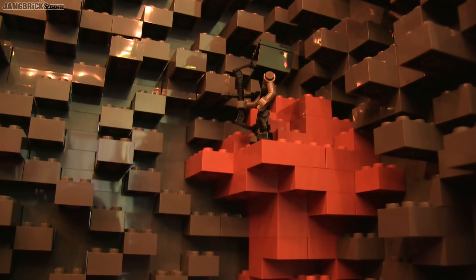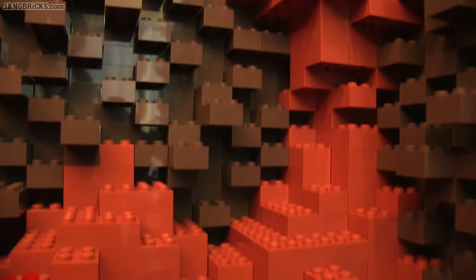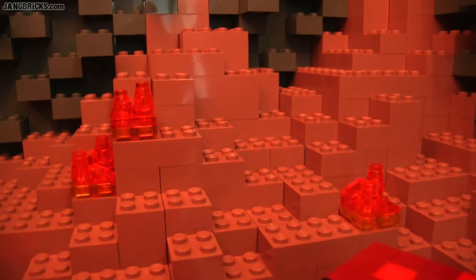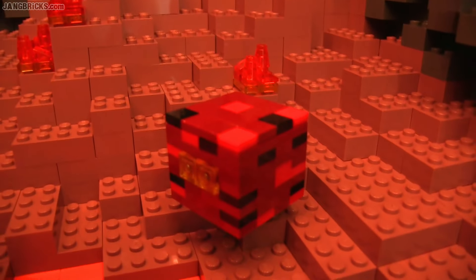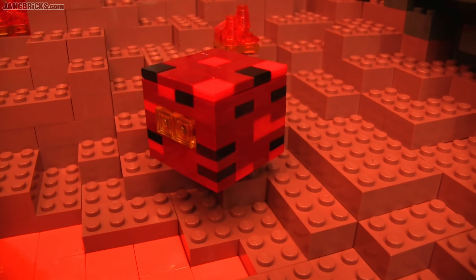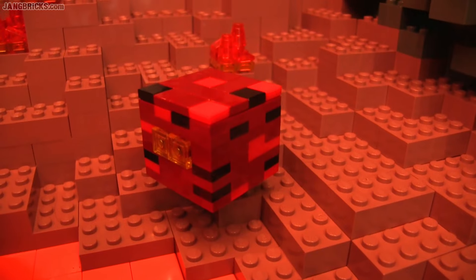All the way in the corner is another wither skeleton, and I used the rare sand red color to represent nether rack. I also used LEGO's own design for flames because they worked just fine. This custom magma cube, on the other hand, does not look fine to me — I made that without even looking at a picture of the thing and I'm not happy with how it turned out.